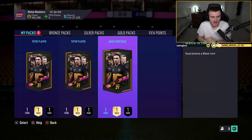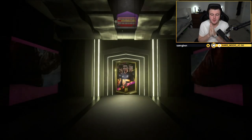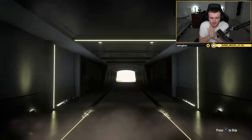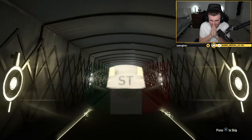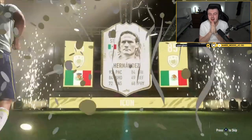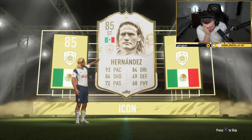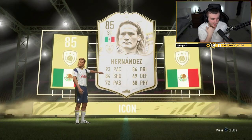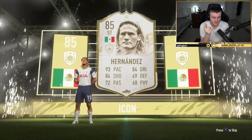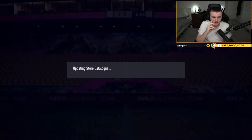Thanos has got two Team of the Week packs and a base icon pack via PlayStation 5 share play. I think he's got to open them himself because we can't open them. Thanos with his base icon pack — it's going to be Mexican. Oh no. Hernandez. I suppose that's better than the other one — at least this one's got four star, four star, decent dribbling, good pace. Better than Sanchez. That could have been a whole lot worse.